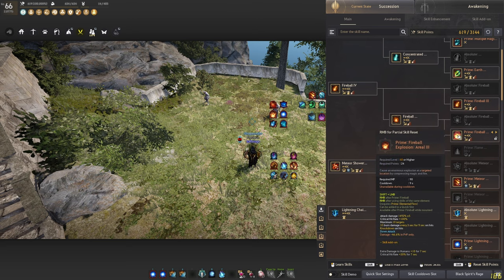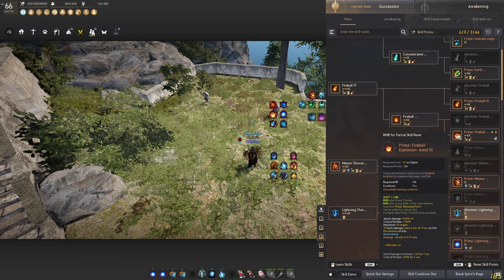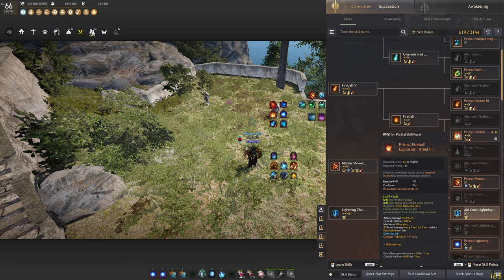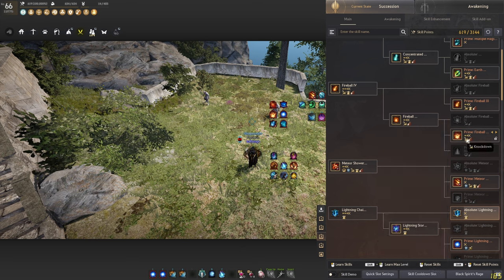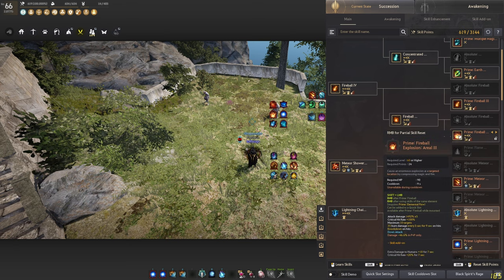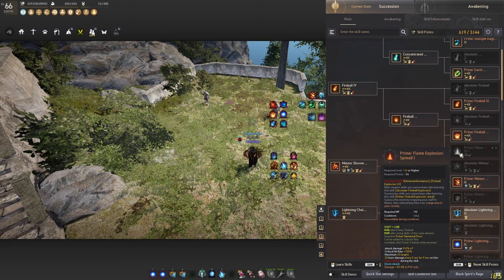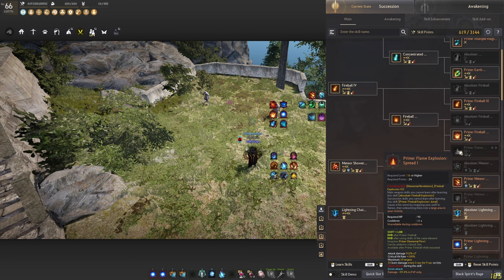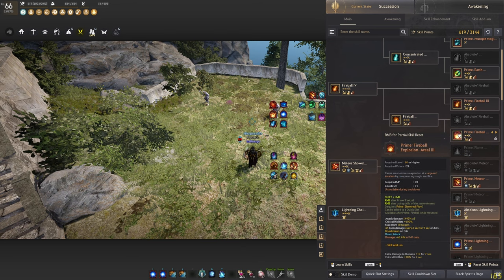The flow of the skill is the Prime Fireball Explosion, and there are two versions: the aerial and the spread one. Only the aerial has a knockdown, so you want to take the knockdown for PvP. Although the spread one has super armor, you really want to have the knockdown because otherwise you are just lacking CCs.